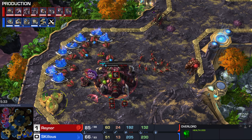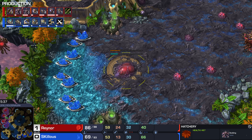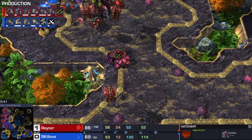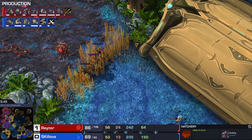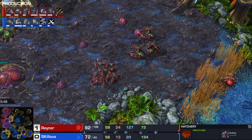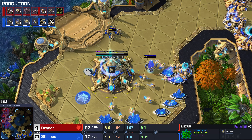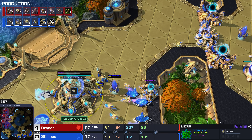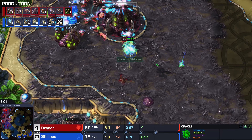Evo Chamber, Lair, Fourth Hatchery — these are the things that are going to get him ahead. No Roach Warren; he's going plus one range straight into Hydras. He's taken five gases at once, playing a rule of one gas with nothing but Queens, Zerglings, Spores, and Drones to this point. Skillous is behind in drones. He's going to go plus one charge and Templar Archives. Does Skillous hit a timing attack? I don't think he can — the Oracle comes in and finally gets itself a drone.